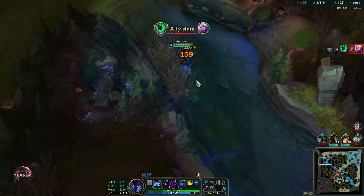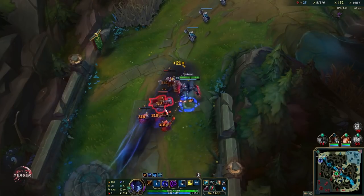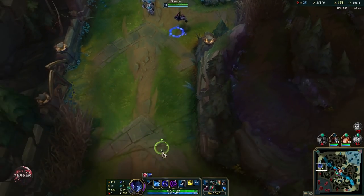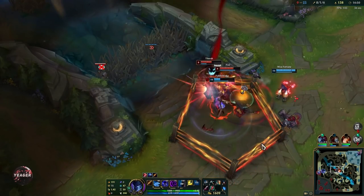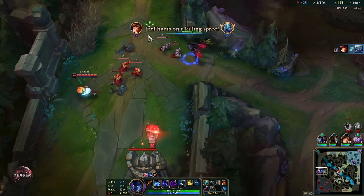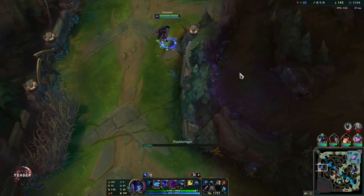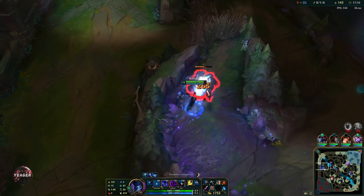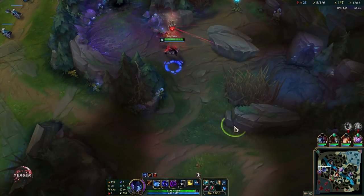If we use that fear and then follow up with that Stridebreaker active, he is not getting away at all. Mid lane Nocturne has great waveclear and great roaming potential. He's a lot better mid than top because when you are in the mid lane you have much better access to the rest of the map — it's easier to look for roams bot or top side and even into the enemy jungle. That's very good for a champion that relies on roaming a lot. Remember to stay in that Q trail because you get a ton of bonus AD, which makes up for a lot of your damage.